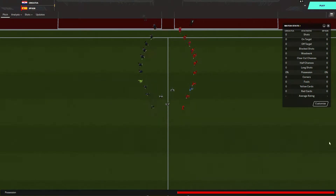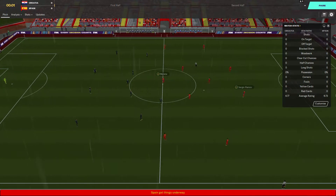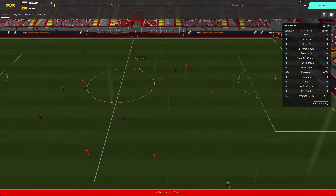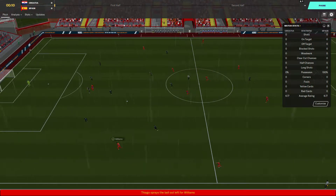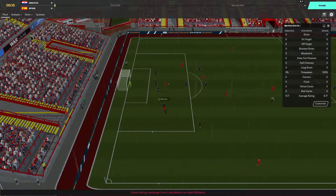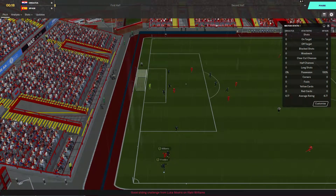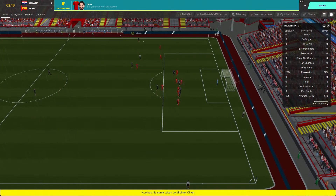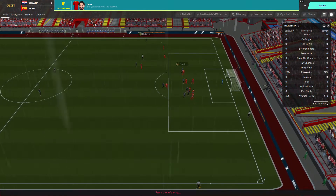Spain have two wins so far and the advantage here. The game is in Bilbao as the teams come out. Spain are the favourites, but the quality Croatia have is telling — Spain are on 7 points if scores stay as they are.